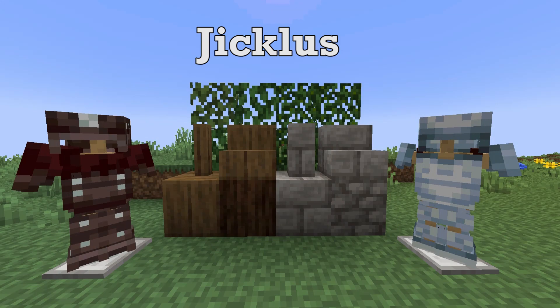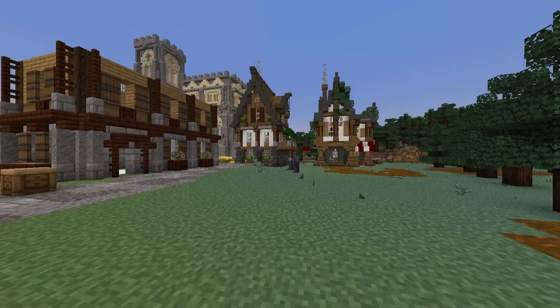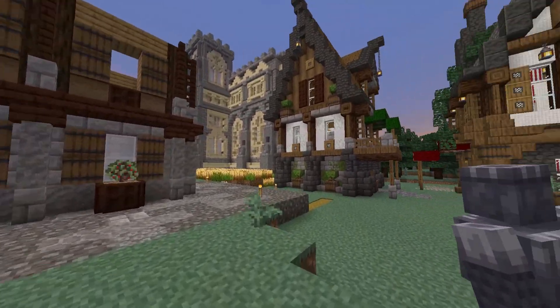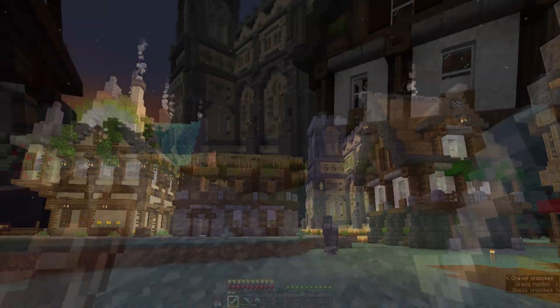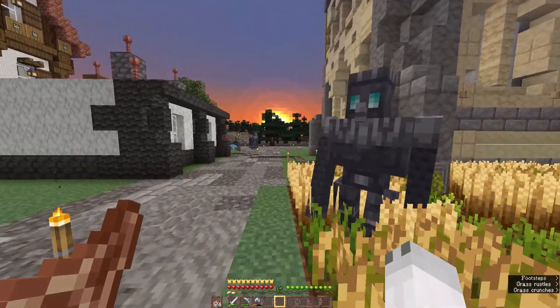To start us off, we have Chikolas, and you can already see some changes here. This not only makes the armor look more medieval, it makes every single block just have that medieval tone to it. These blocks are changed quite a bit, but you can still tell what they are, and that's one of the things I love about this texture pack. It also makes the HUD look very medieval with this darker sort of brown color, almost wood-like.